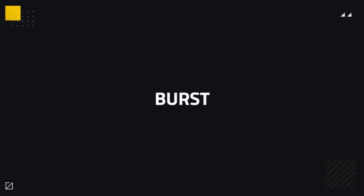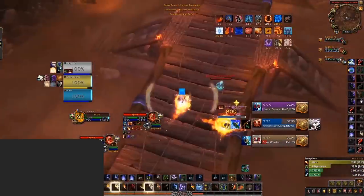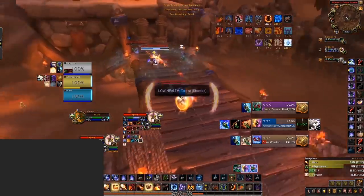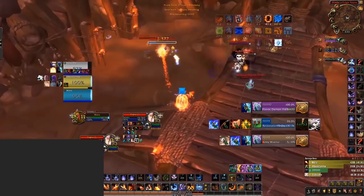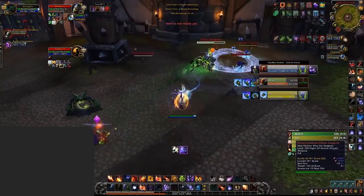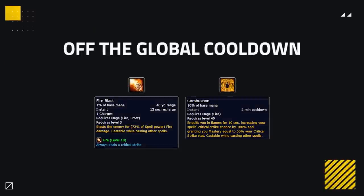When you're ready to burst, first have a Heating Up proc ready. Then drop a Meteor, use Combustion, Fire Blast, Pyroblast, Fire Blast, Pyroblast, and repeat. Once you've expended your Fire Blast charges, pop your Hyperthread Wristwraps and go again. If you're using Memory of Lucid Dreams as your major essence, pop it after your Meteor. It's also worth noting that both Combustion and Fire Blast are off the GCD, meaning you can execute your burst rotation in a very short window.